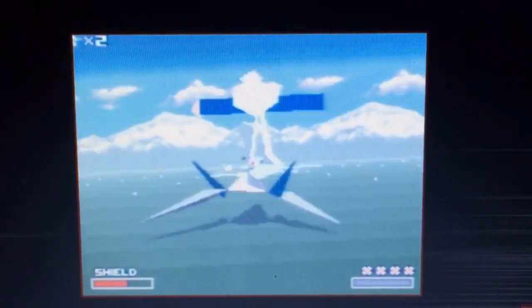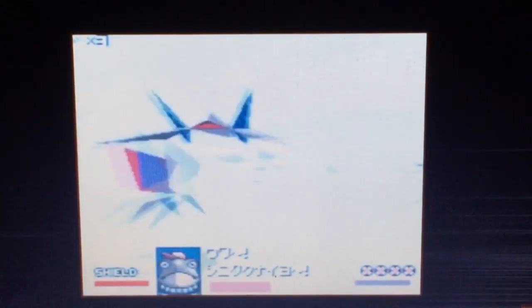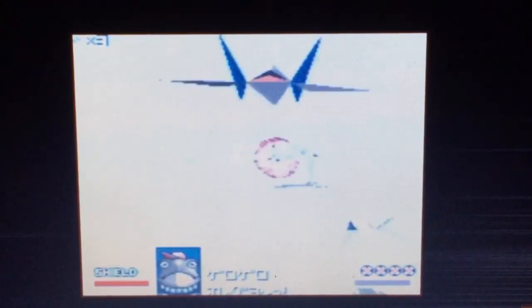Starwing tells the story of how the anthropomorphic mercenary team known as Star Fox repels an invasion attempt by mad scientist Andros. They take the fight to him at his base of operations, the planet Venom, and save the tranquil planet Corneria. Starwing is an on-rail shooter — the Arwing essentially flies ever forward through a long invisible tunnel but has the freedom to move within this boundary. The main aim is to shoot incoming enemies and dodge their attacks.